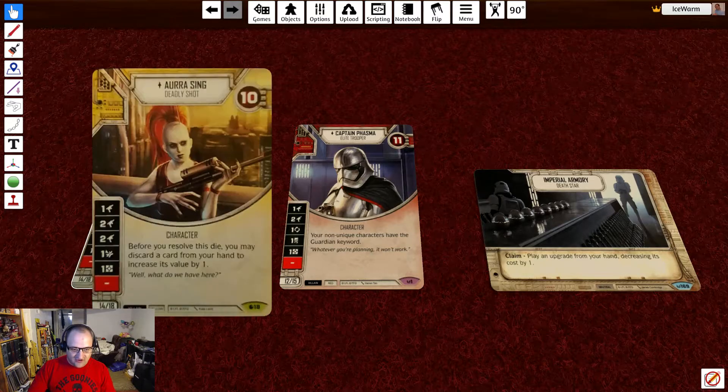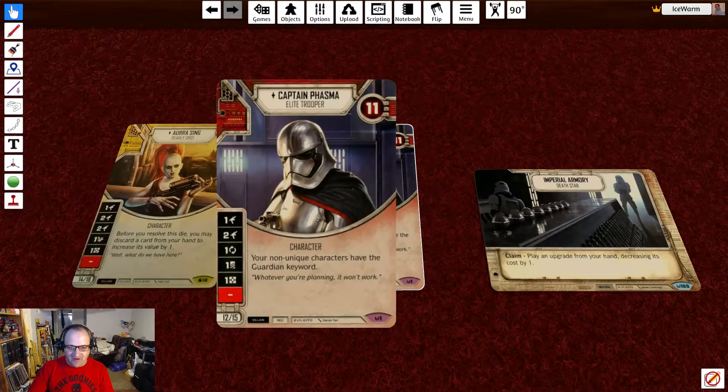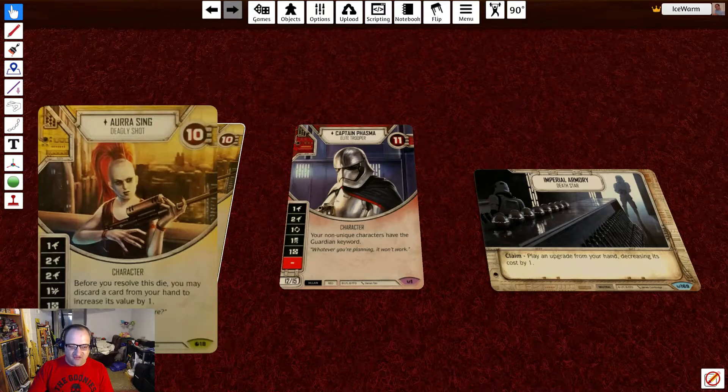We're running Aura at 18 and Phasma at 12. Aura has 10 health with die faces of 1 range, 2 range, 2 range, Disrupt, Resource, and Blank. Before you resolve the die, you may discard a card from your hand to increase its value by 1, so it becomes essentially 2 damage, 3 damage, 3 damage, 2 Disrupt, and 2 Resource.